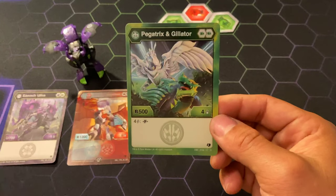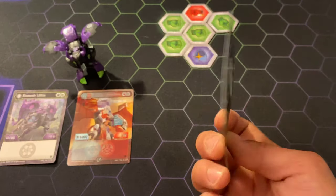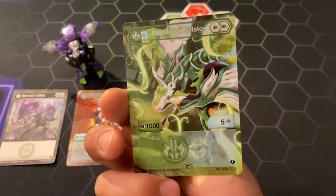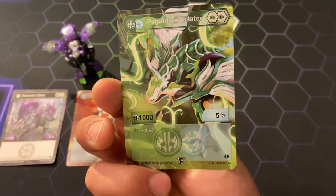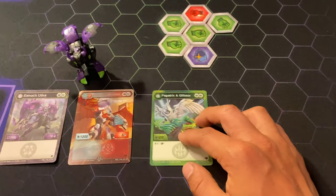Picatrix, Gilotar — 2 Green Fist, 500B, 4 damage, plus 4 cost you get the fused. Here is a 1000B, 5 damage, and with the Green Fist you get plus 5 more damage.